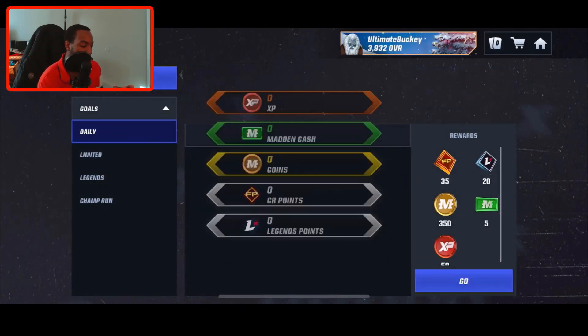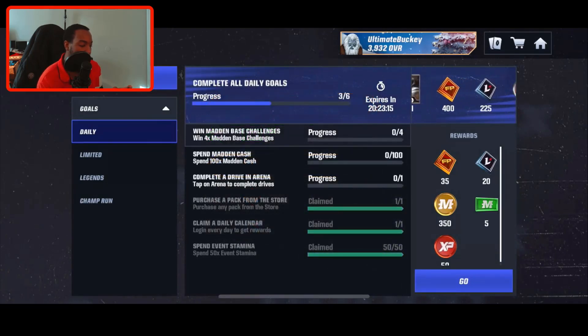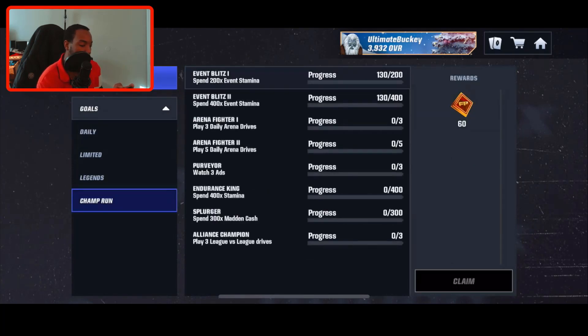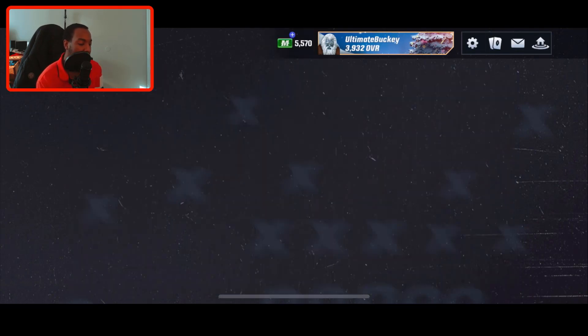All you guys have to do is complete all of these daily goals: win four Madden base challenges, spend 100 Madden Cash, complete arena drives, spend 200 event stamina, 400 event stamina, three daily arena drives, five daily arena drives, watch three ads, spend 400 stamina, spend 300 Madden Cash, and play three league versus league drives. That's what you have to do every single day if you want to progress through the milestones.